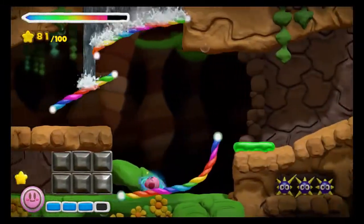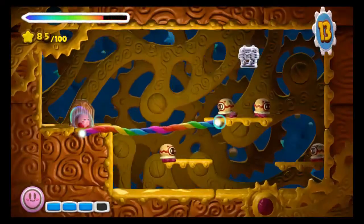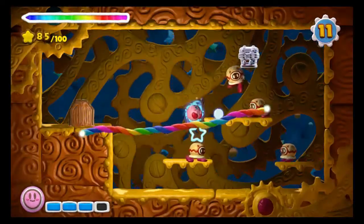You'll see a waterfall here with some blocks that you can use the charge shot to destroy. Do that, and you'll enter a timed challenge door. There's four enemies in here you'll have to defeat. Just defeat them in the 15 seconds, and the chest will appear.